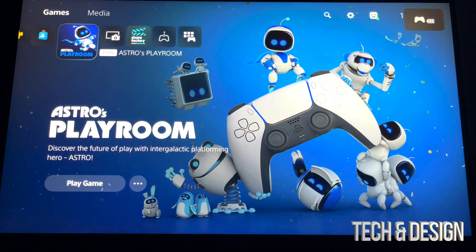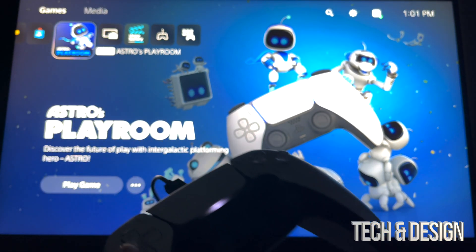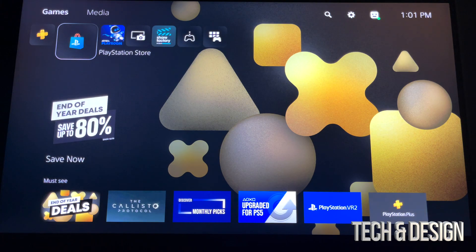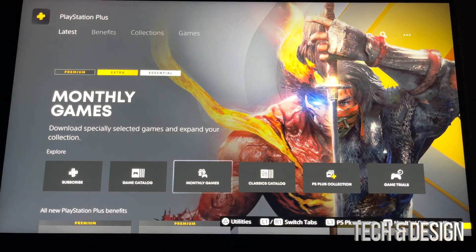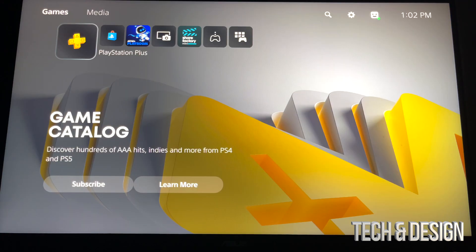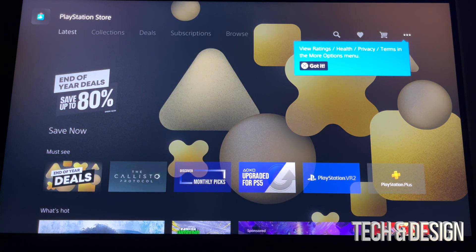Do not unplug your controller while it updates — I had mine hooked up the whole time. And that's it — we're all done with the setup! You can now go to the PlayStation Store and buy games. You can also check out PlayStation Plus, which has three tiers: Premium, Extra, and Essentials. Essentials is what I use, since some games like GTA require PS Plus to play online — though you don't need PlayStation Plus for everything.